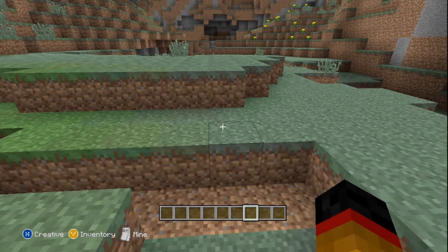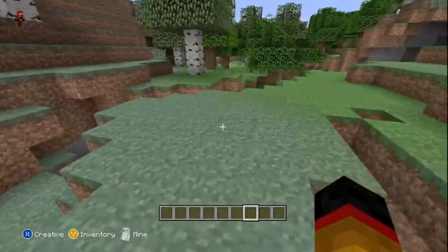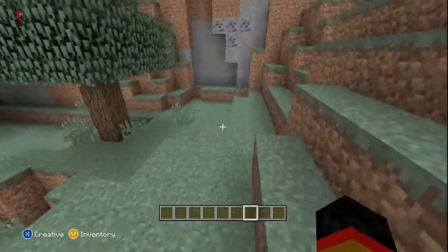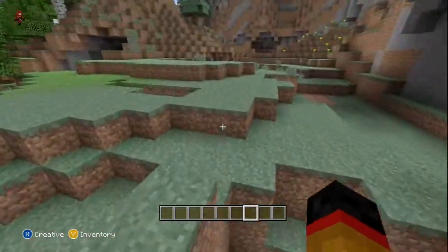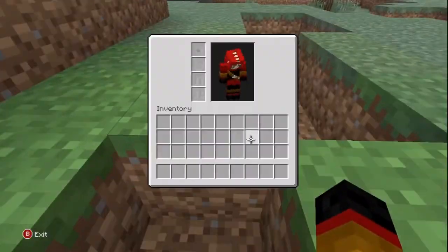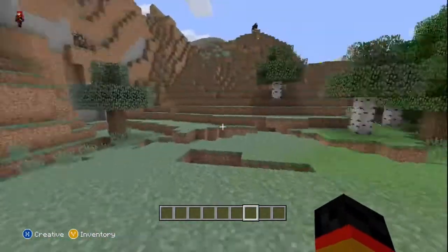Hi again, welcome back guys! Welcome back to my mini tutorial series with Minecraft Xbox 360 Edition. Last episode I built a redstone pulser, or flashing lights, whatever you want to call it, with redstone. We're going to be seeing a lot more redstone stuff lately, and this episode we're going to be experimenting with an x-ray machine.